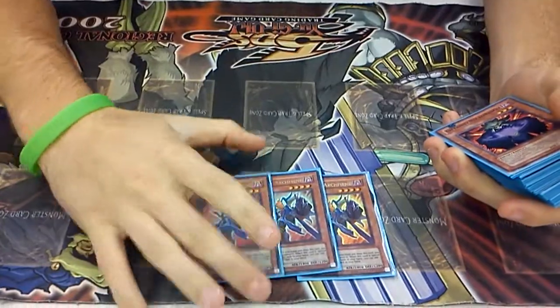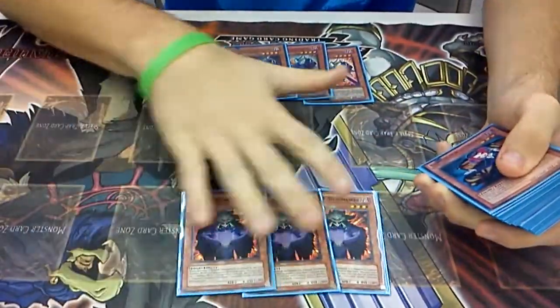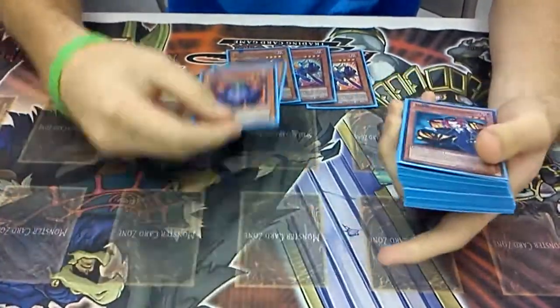You have your three Archfiend, which searches up for everything. Three Necromancers, because you have to get them back in combo.